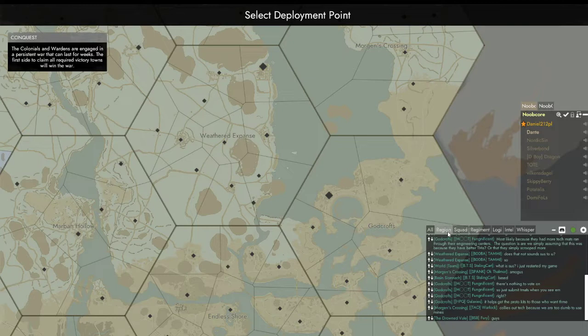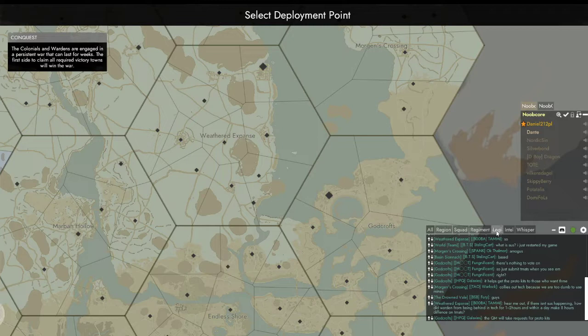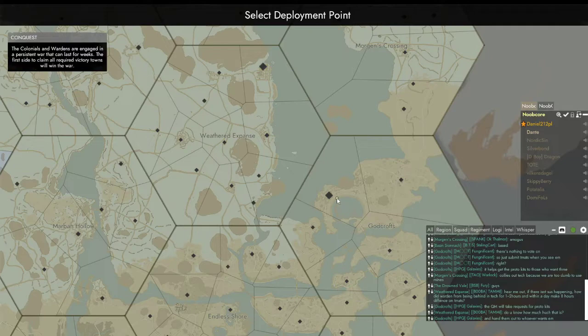There's the region chat, there's the squad chat, there's the regiment chat for your entire regiment — which is a bigger grouping. There's a logistics-specific chat, one for intel, and then there's a whisper.